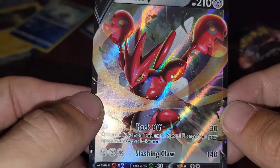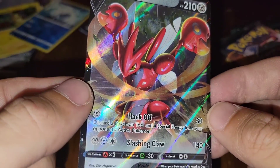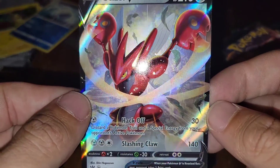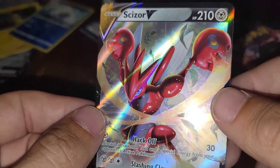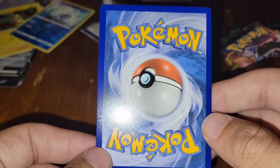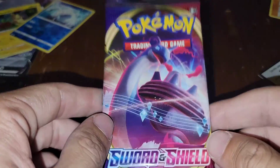Dart tricks. We got a nice throwback Genesect V hit with Slashing Claw for 140 damage, and Hack Off for 30 damage — discard a Pokemon tool or special energy from your opponent's active Pokemon. Beautiful background, I'm loving that. I actually like the V cards, guys — people be hating on V cards. This thing has pretty good centering. We got the other Galar partner pack right here — Sword and Shield, what can it bring us?